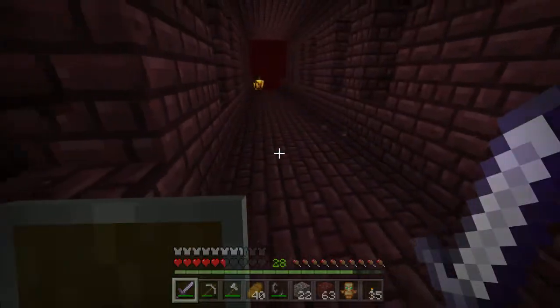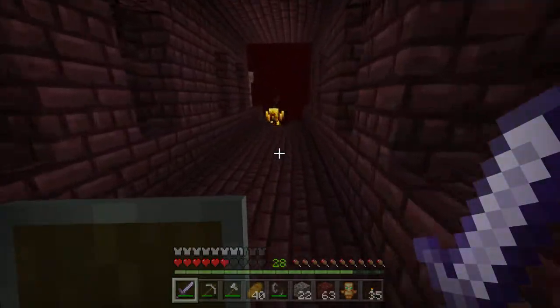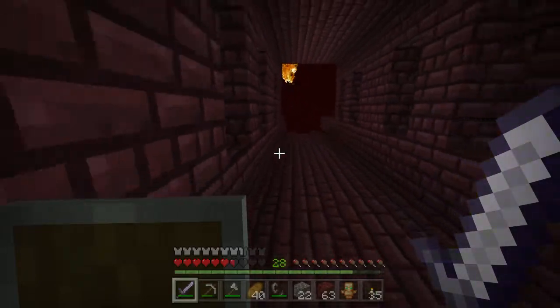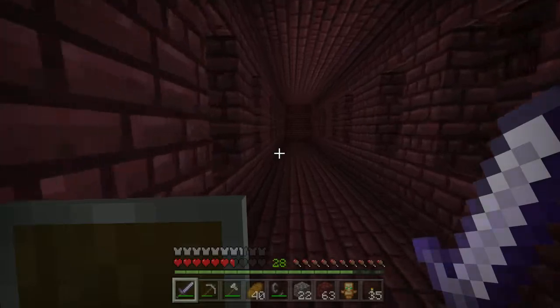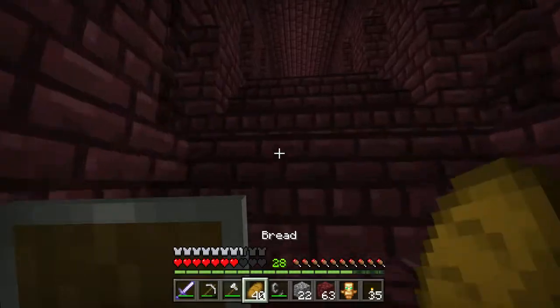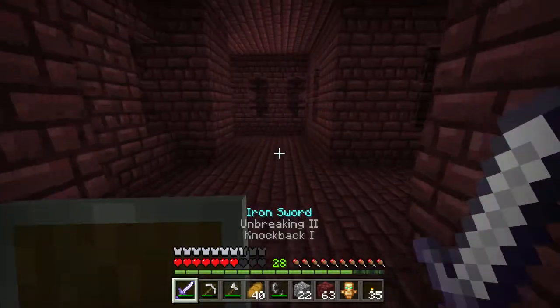This is why I need a chicken farm — if I could get a lot of arrows made. There's not even anything over here. Fuck you. I need to kill a blaze to get their stuff, but he's hovering over a cliff. I'm not gonna get anything from that.